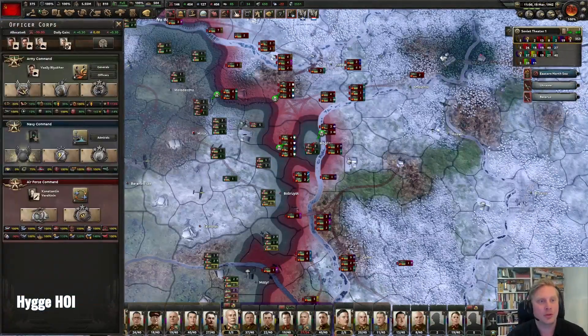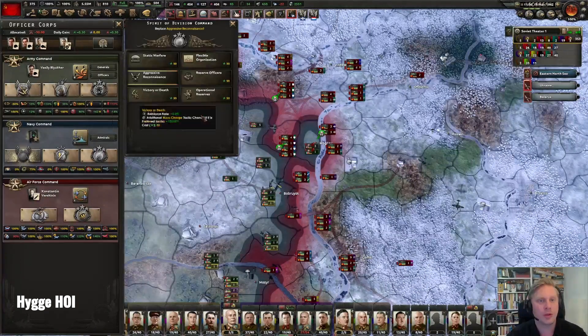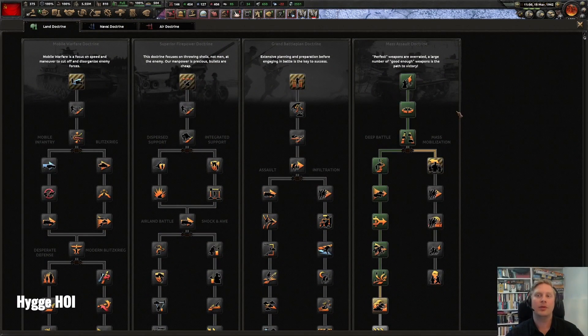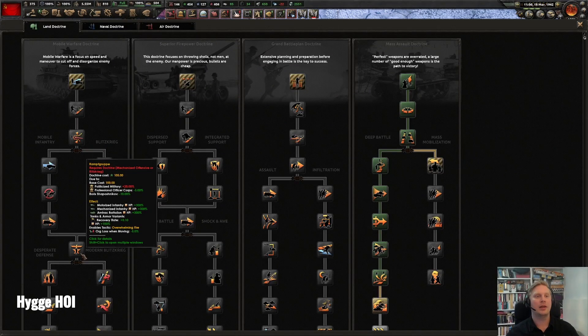Of course you need to choose the right doctrine, and spirits are really important — different spirits depending on which doctrine you choose. For a tank build, you want mobile warfare. Blitzkrieg is one of the best ways to go: you get speed on your tanks, more organization, and coordination — really good things for a hard panzer push. So if you're going tanks as a minor or major, mobile warfare is really good.